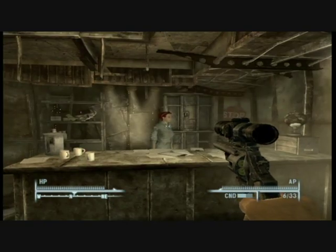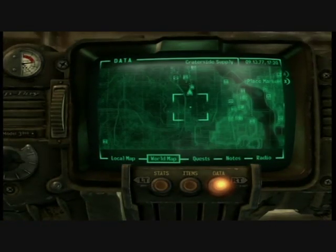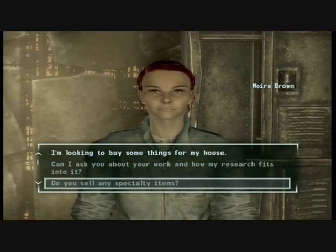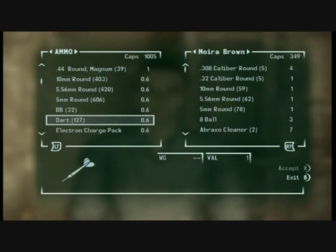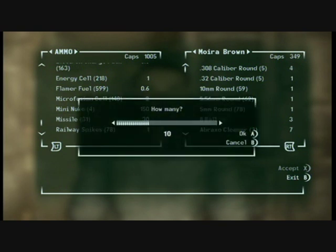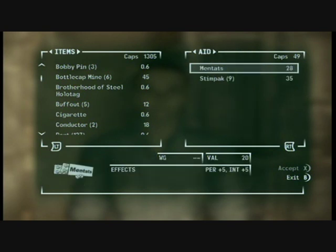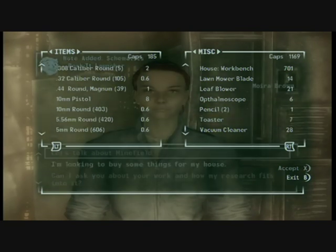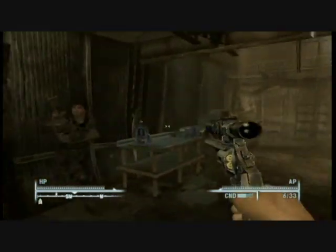And here's the Rock-It Launcher schematic. You can get this in a lot of other locations. I bought it from a vendor because I can't get into the armory at Rivet City — it's locked. You need around 1,200 caps. I just sold a few of my missiles to get enough caps and bought it. Like I said, most of these schematics can be bought, but I'm just showing the locations where you can find them so you can save a few caps.